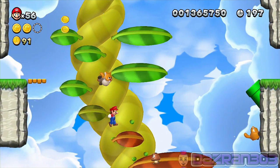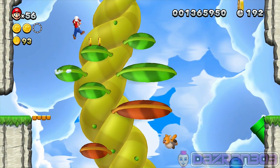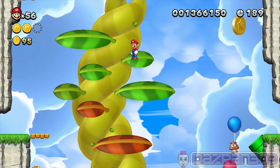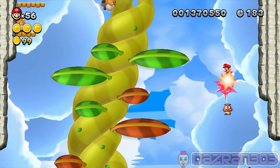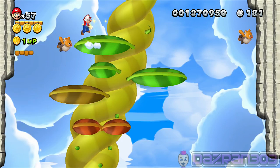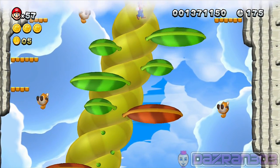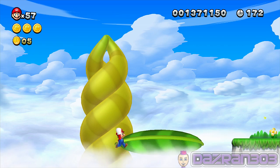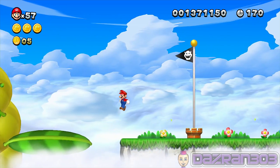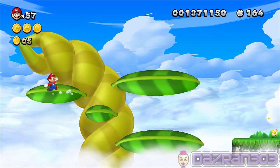The platforms are disappearing from underneath me but they're still okay - this is great stuff! Everything is so much easier when you have the squirrel suit, but when you don't have it - how the hell do you do stuff? That's it for the beanstalk, that was an easy level. It's quite refreshing when that happens.